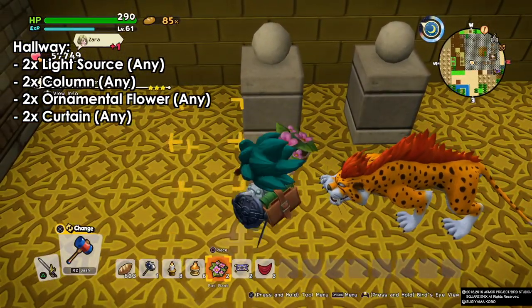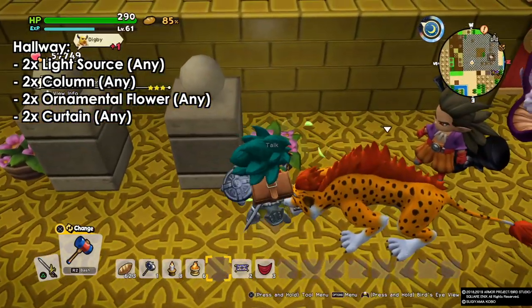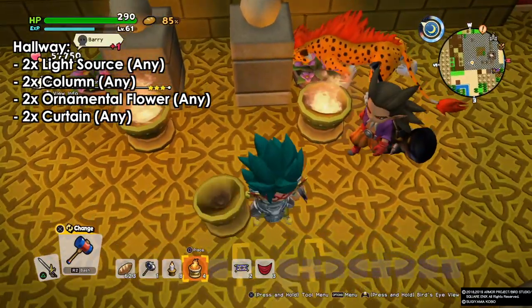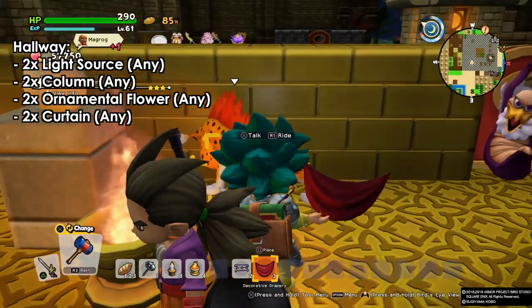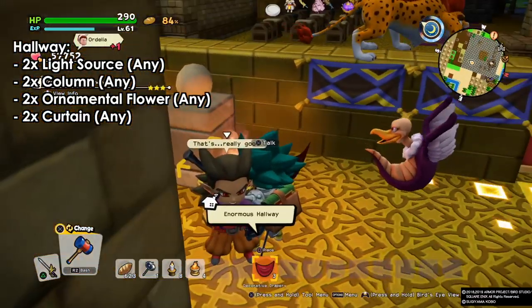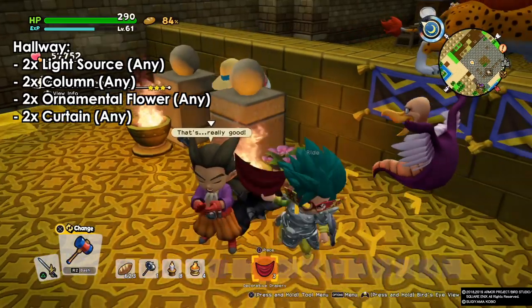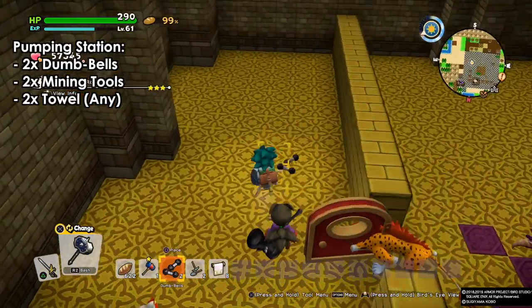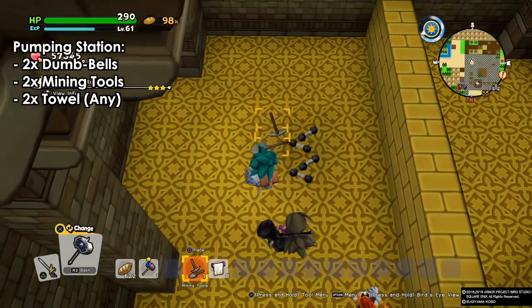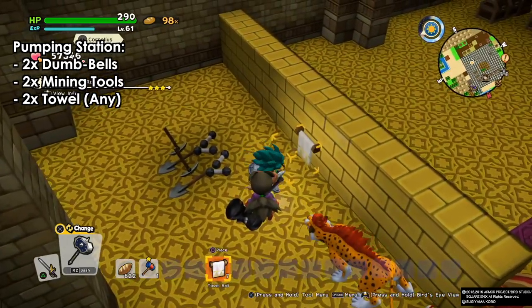Next we have the hallway. For the hallway we need two columns, two ornamental flowers which you can make from the workbench, two light sources which can be anything, and two curtains. The curtains can be decorative wall decoratives or any of the curtains that we can build from the workbench.